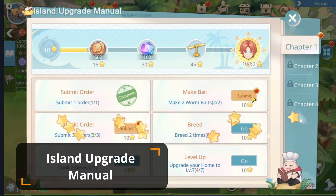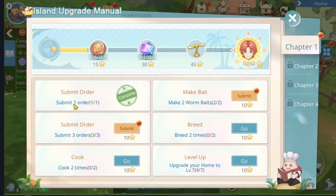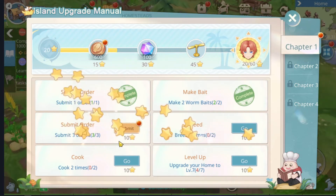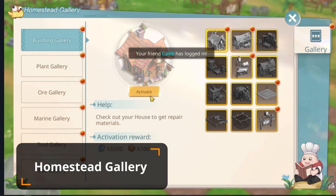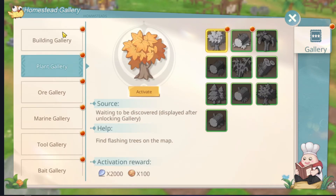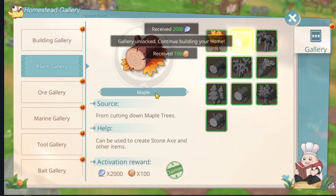When you get high enough level on the farm — at level 4 I believe — you unlock the island upgrade manual, which gives you rewards based on your upgrades and your quests. There is also the homestead gallery where, with each item you discover for the first time, you can claim some silver leaves and some homestead currency.